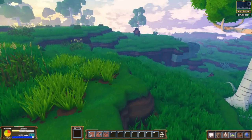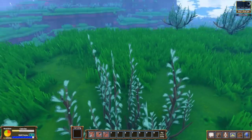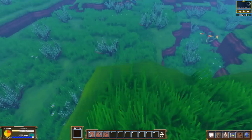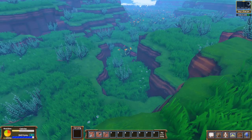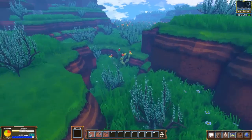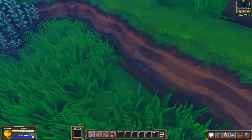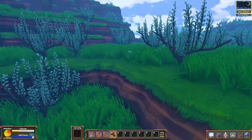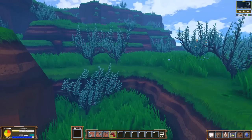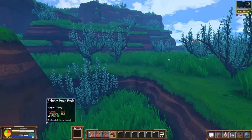There's biomes and all kinds of stuff, as you can imagine. There's some sort of plants over here — oh, is that a cactus? Let's hop down here and take a look. We just grabbed it — prickly pear fruit! We get carbs and vitamins from it.